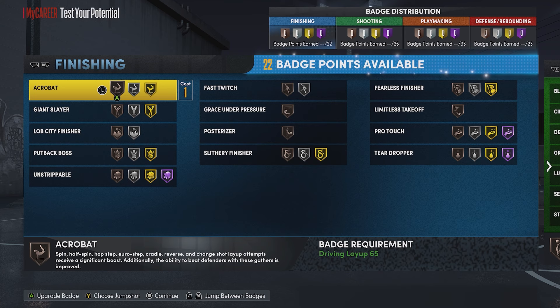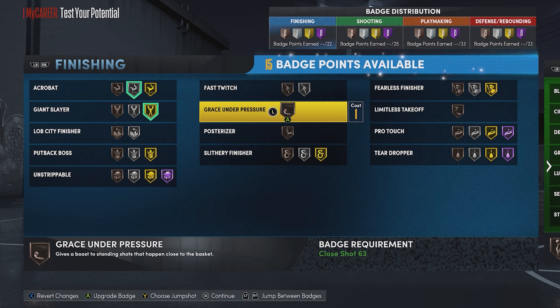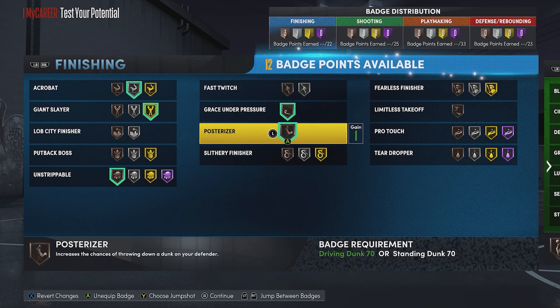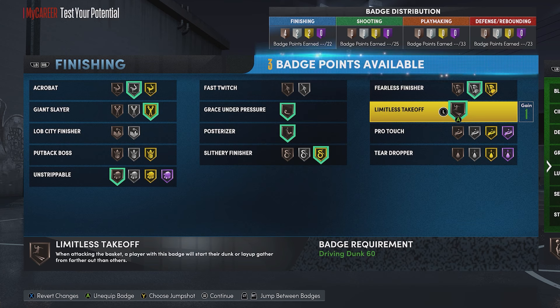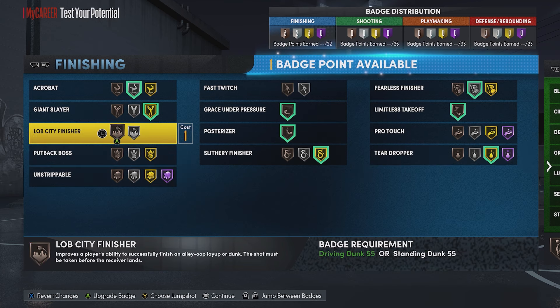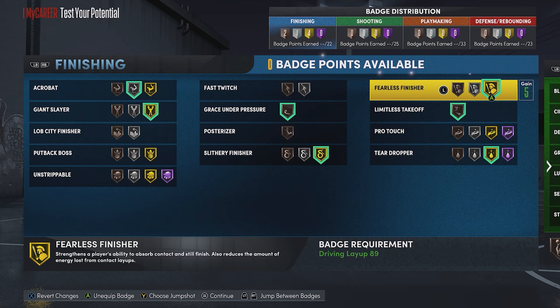For finishing we have 22 badge points to work with. We could do silver acrobat, gold giant slayer, bronze unstrippable, bronze grace under pressure, bronze posterizer, gold slithery, silver fearless finisher, bronze limitless takeoff, and gold teardropper. Or we could take the bronze off unstrippable and posterizer and put those two into fearless finisher, so we have gold fearless finisher.